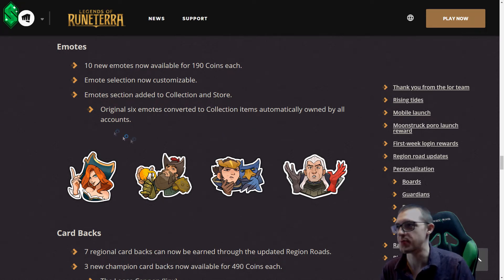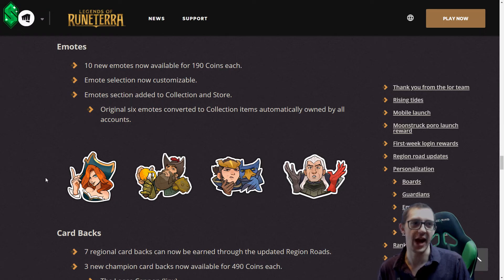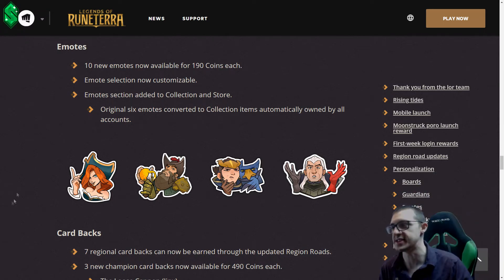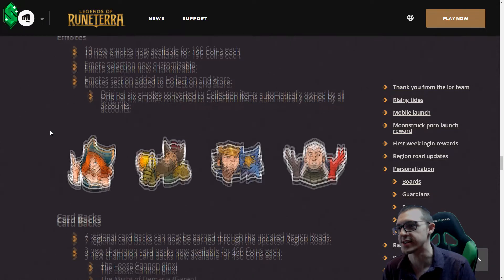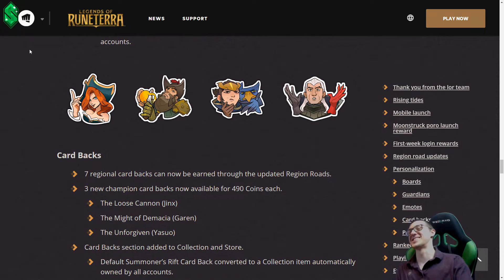Ten new emotes have been added. This thinking Quinn one is very good — love that. The best one is Vladimir; he's drinking some wine and toasts. It's a very, very good emote. There was actually a Reddit post of the emote tier list — it's really funny. Definitely worth checking out.